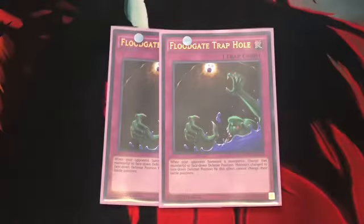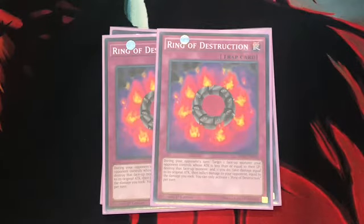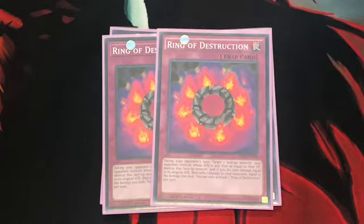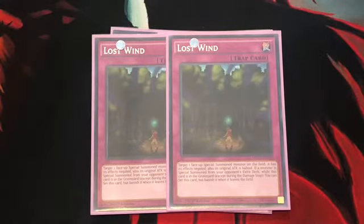For traps, I run at least 2 Floodgate Trap Hole: when your opponent special summons a monster or monsters, change those monsters to face-down defense position — and monsters changed this way cannot change their battle positions after that. 2 Ring of Destruction for fun, just for the extra burn. When you destroy your opponent's monster with this card, that monster's attack cannot exceed the opponent's life points. So if they have 2,500 and you destroy a 3,000 attack monster, this card can't be activated. But if they have 3,500 and you destroy a 3,000, you inflict 3,000 — but you also take 3,000 first, so be careful. And finishing the traps: Lost Wind, for stopping monster effects.